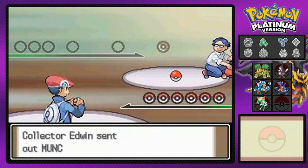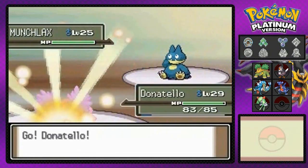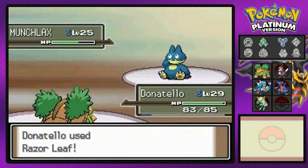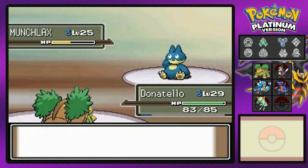Collector Edwin is coming out with his Munchlax. I guess he's going with the cafe theme — Munchlax, fat, you know that kind of stuff. There we go with a little bit of Razor Leaf, and there's that Screech attack — not cool, bro.